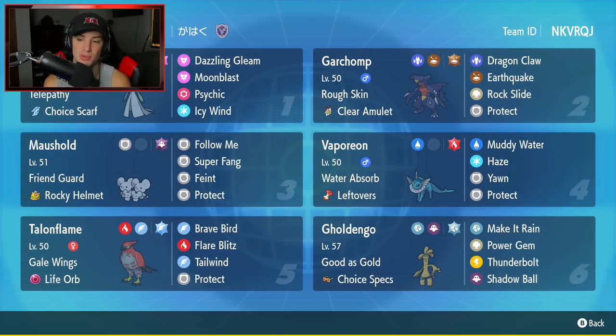The fourth Pokemon is Vaporeon, and I'm super excited to actually use this Pokemon — I haven't had a chance to use it on the ranked ladder yet, so hopefully we can grab some wins with it. It has Water Absorb as ability, Leftovers as item, and then Muddy Water, Haze, Yawn, and Protect.